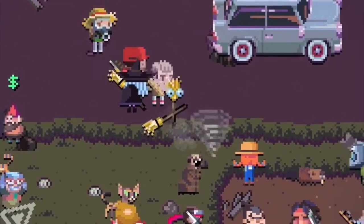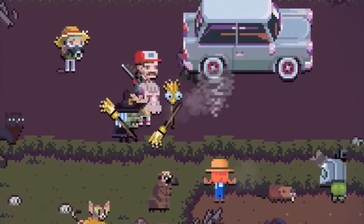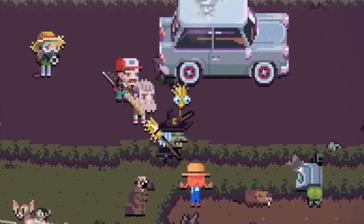Broom can shoot wind projectiles: The Broom character is an OPP character that isn't seen anywhere else in the game, but it can shoot wind-like projectiles when carrying a broom item.